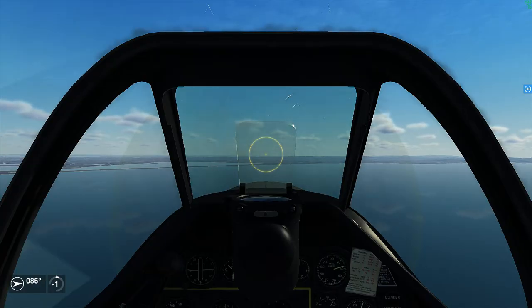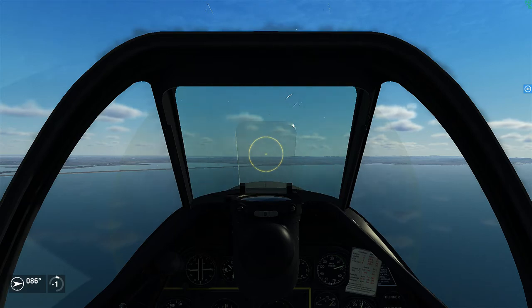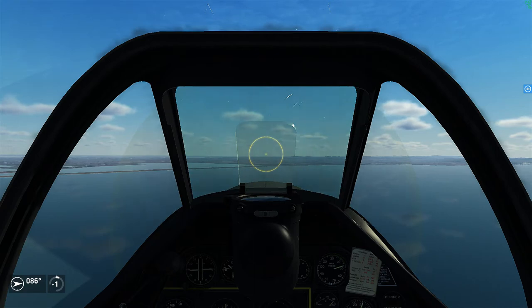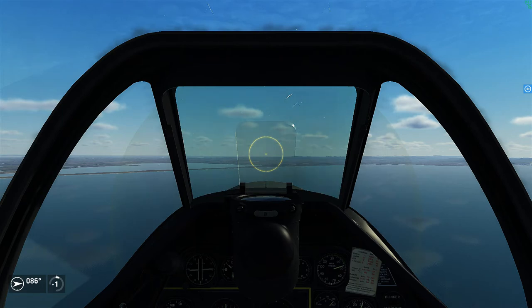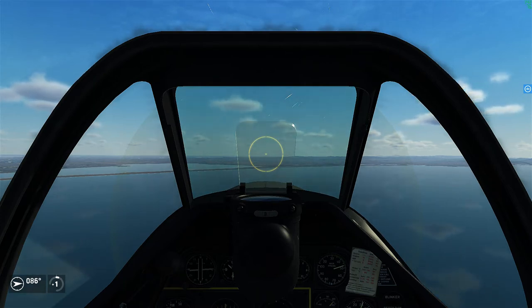A lot of people are running at about 75 field of view. If you push backspace, in the top right-hand corner you'll see some green letters come up. The first number is your frames per second — I'm currently running at 142 — and the second number is your field of view, currently at 76, which is about 75, the default game preset. But this is a very limiting field of view.